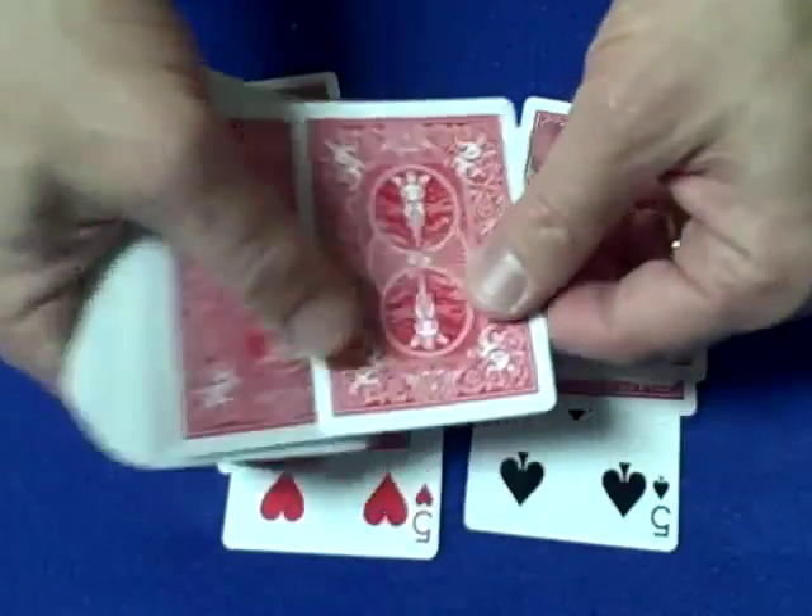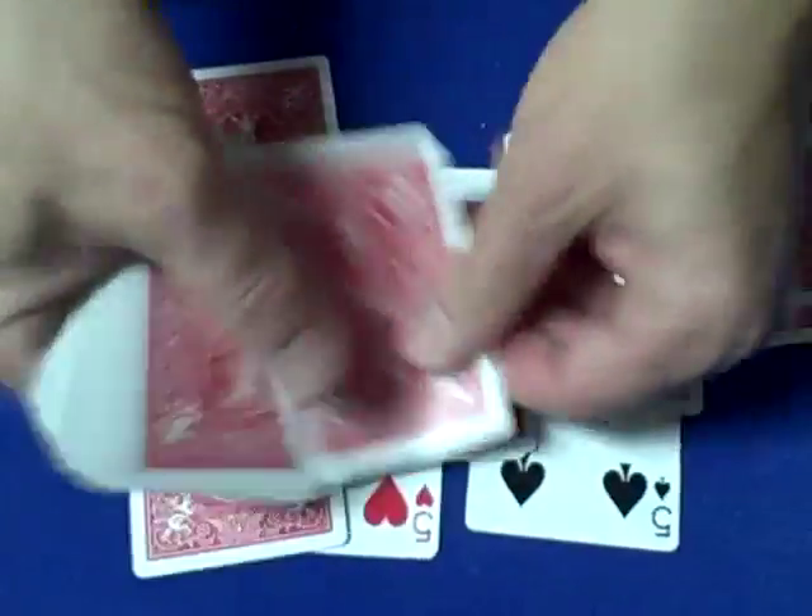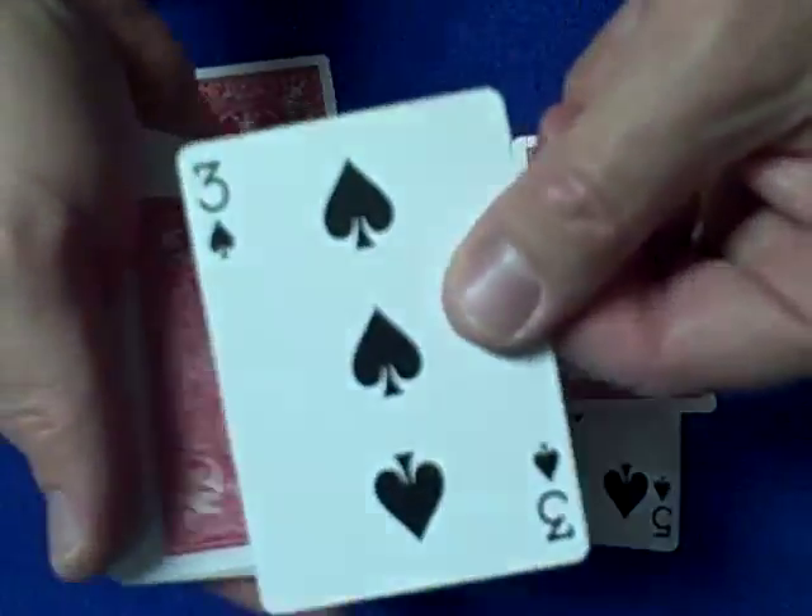So we'll give them the 10th card down: 1, 2, 3, 4, 5, 6, 7, 8, 9. The 10th card down is the three of spades.